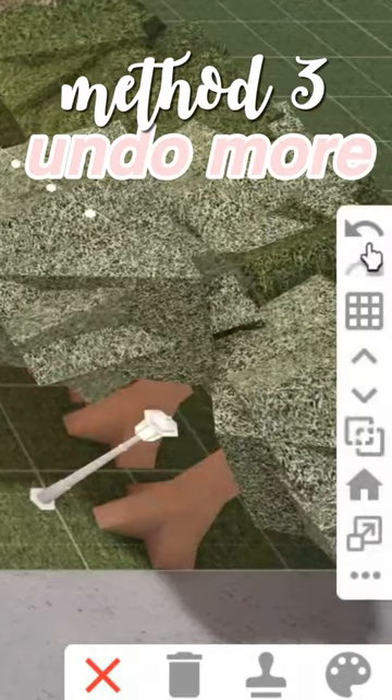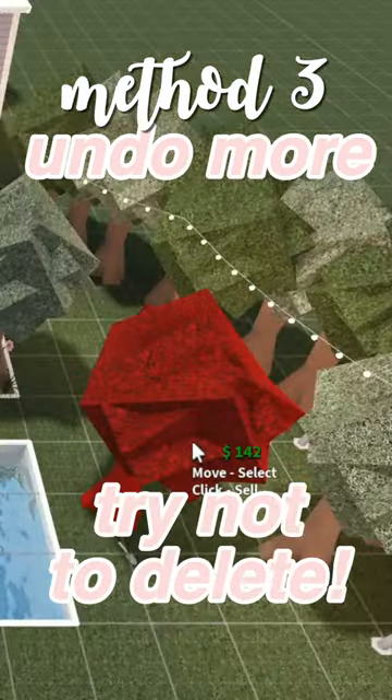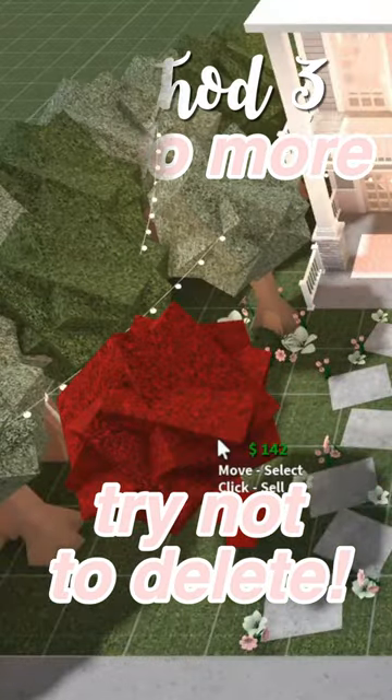3. Use undo instead of delete. When you undo, you get all of your money back. However, when you delete, you only get a portion of your money back, so undo saves you a lot of money.